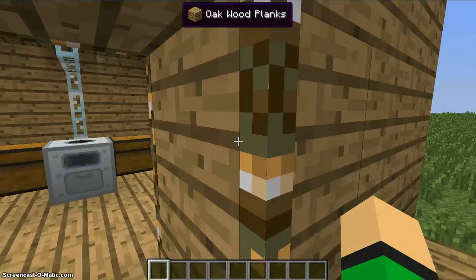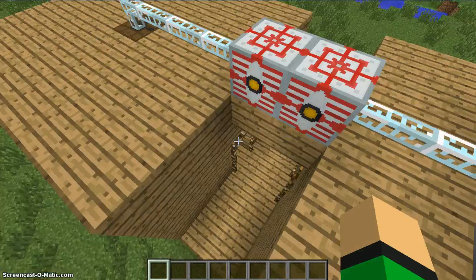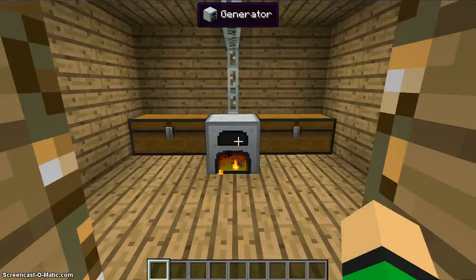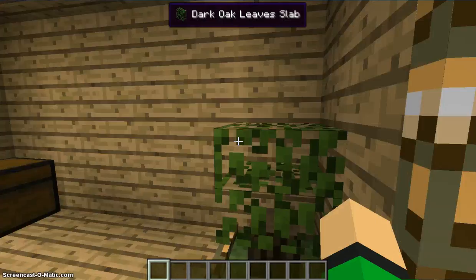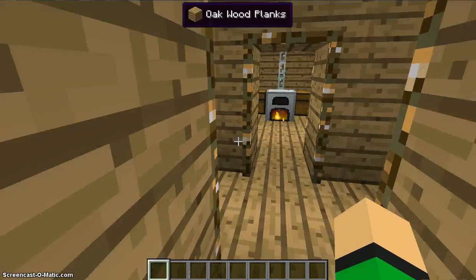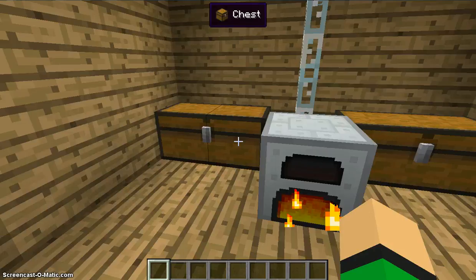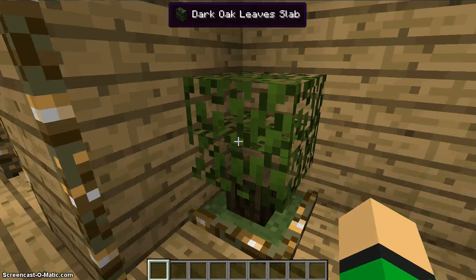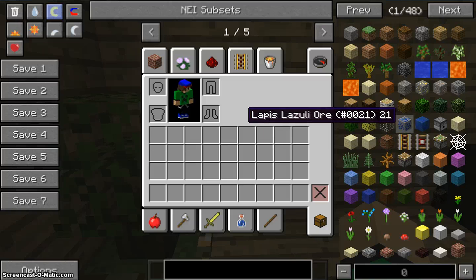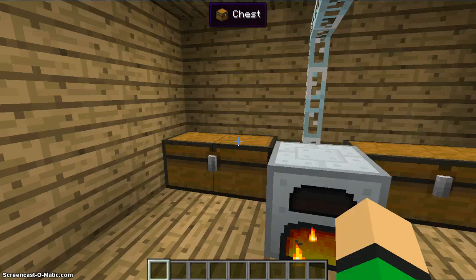I don't know what I was thinking when I did the item frames. But basically, this produces a lot of power. One coal inside the generator will be able to power all this inside the macerator, and then some in here. But it does not use micro blocks, the ferricite, and many other things I have found that I thought was a weird sort of thing.